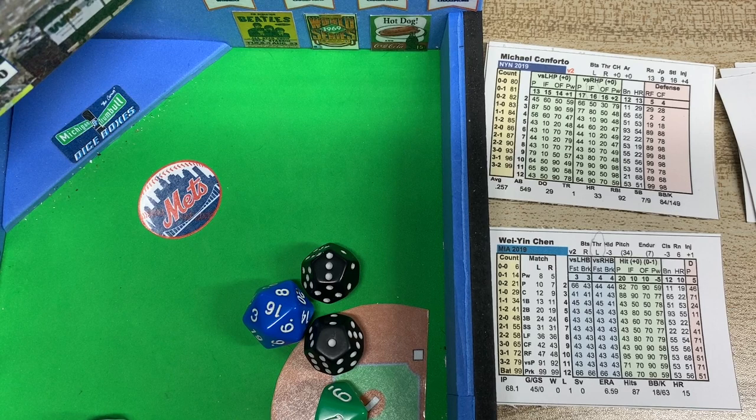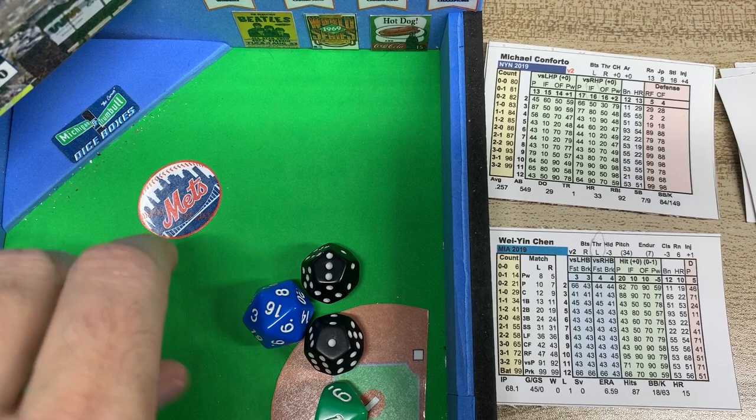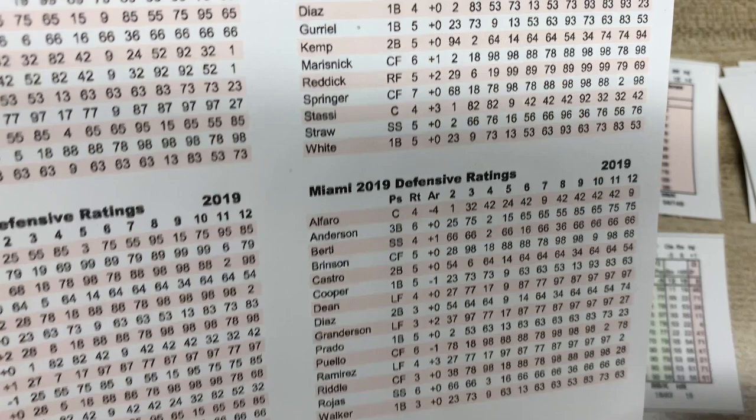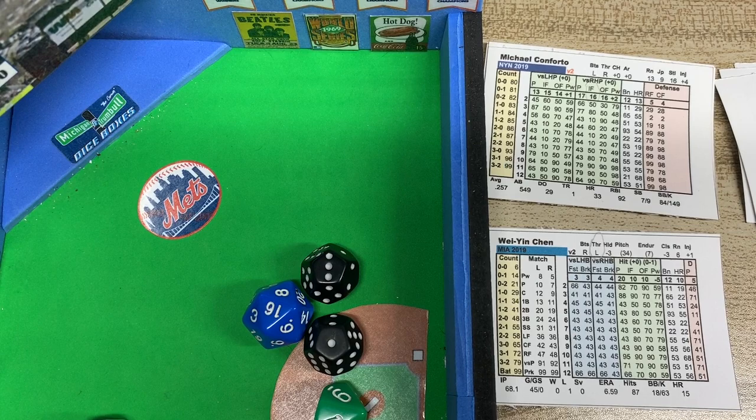Runner on third for Michael Conforto. Versus the lefty it's an 18 — that's second base. Second baseman is Starling Castro, he's a 5. Infield: 15 minus 5 is 10, off of Starling Castro's card. The 2d6 is a 4, which gives 64 — that ends the inning. A runner left on base, one hit, no runs. Still 4 to 1 in the bottom of the eighth inning.